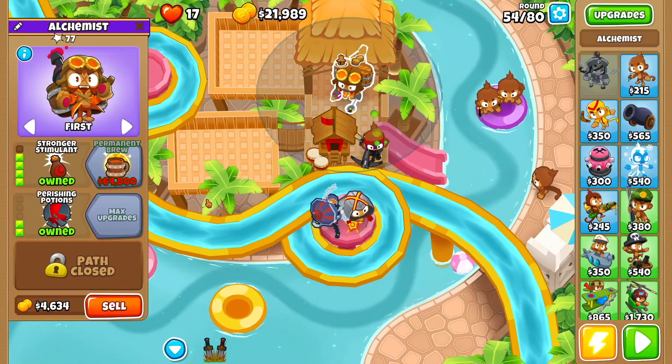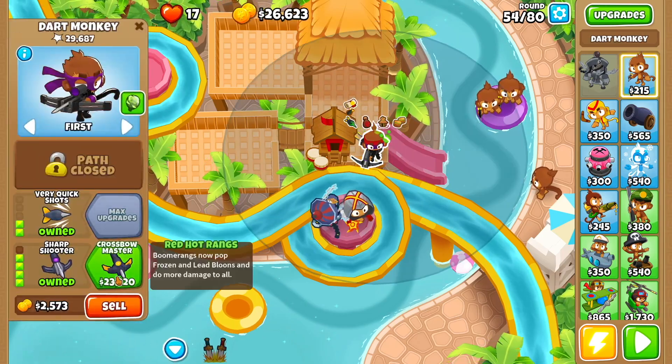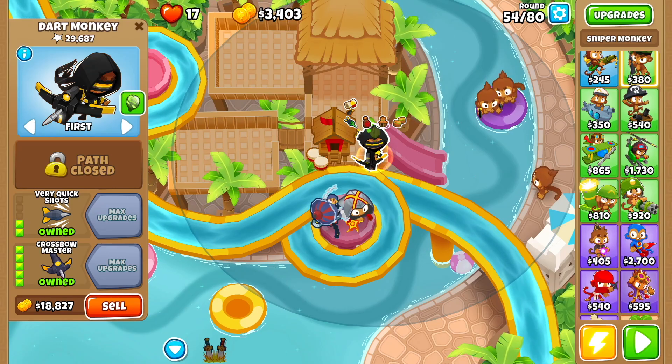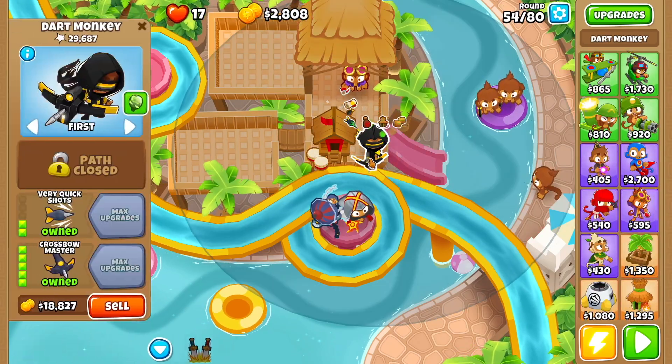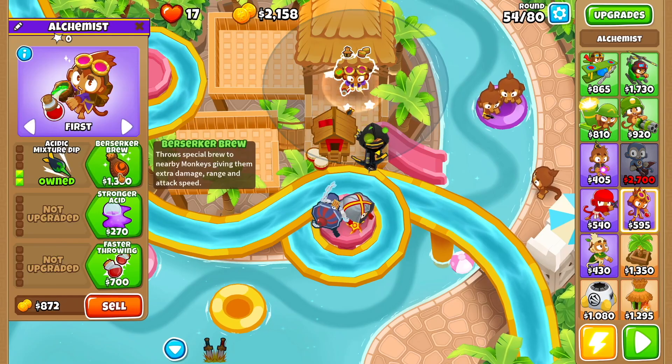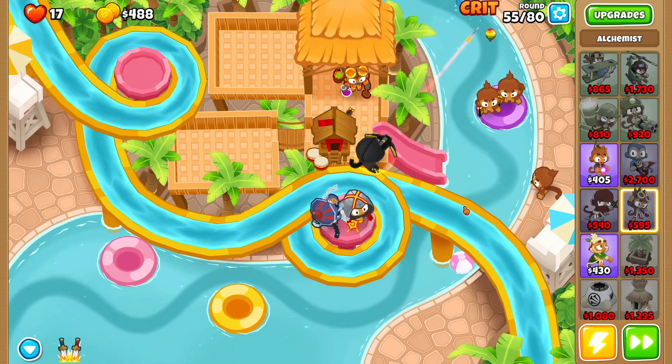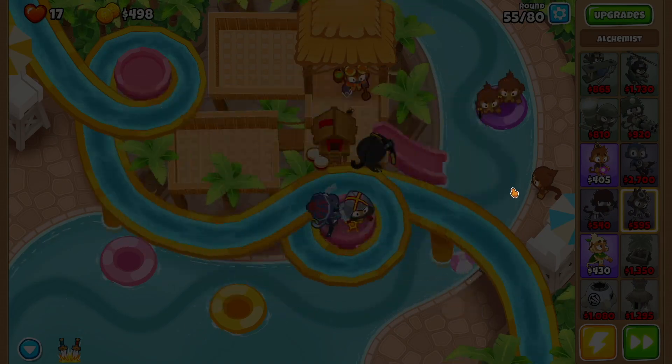We're going to sell the alchemist, upgrade the monkey to crossbow master, then buy the alchemist again at the same location — making sure it's only buffing this guy. Larger potions, acid mixture dip, berserker brew, stronger acid, and perishing potions. Turn on auto start and we should be good to go.